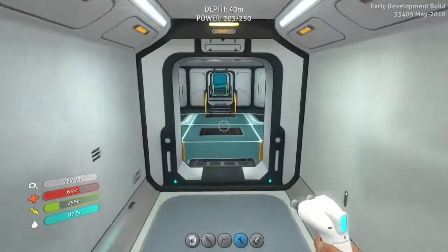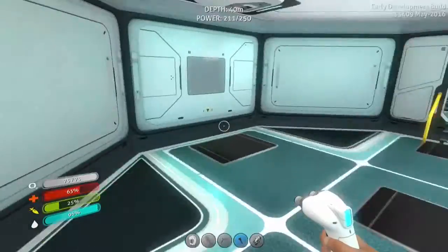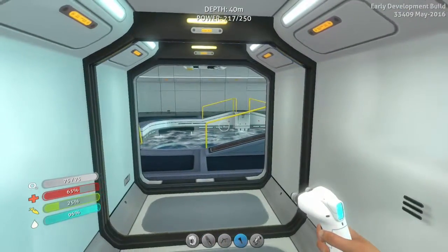What I'm thinking is this section is going to be kind of like a resource area, this part is going to be kind of like the prep area for all my equipment, and then this is going to be the moon pool — because, well, it's a moon pool.